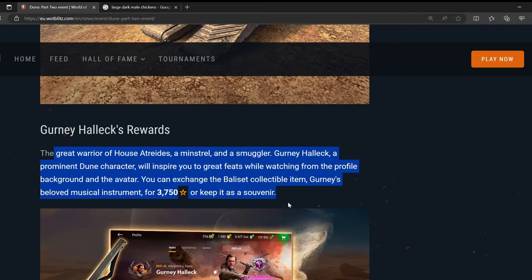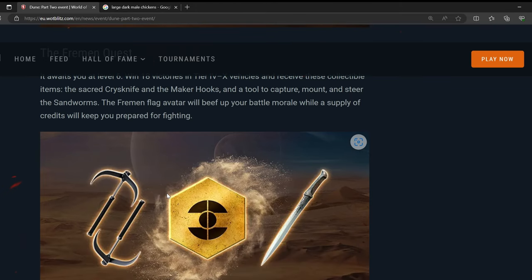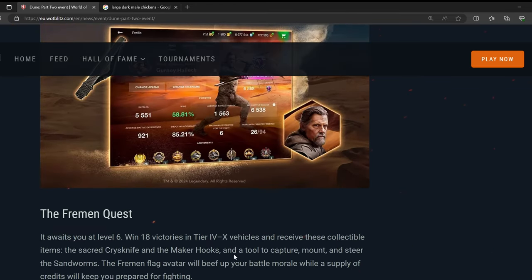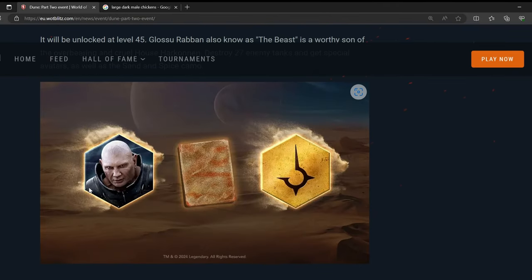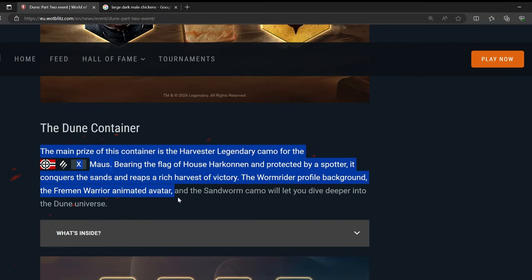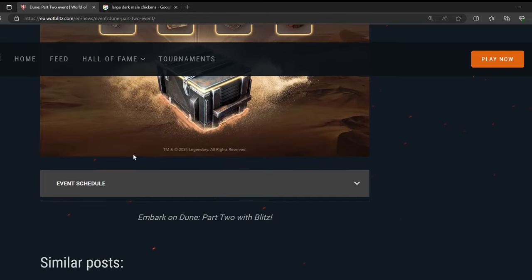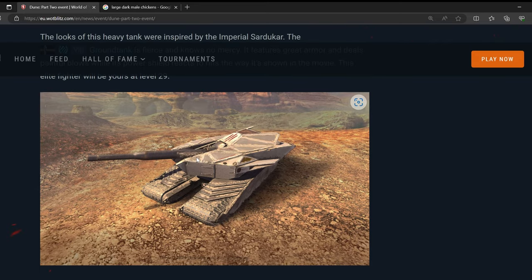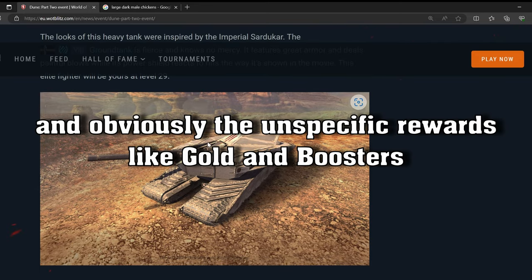You get pointless avatars that are worth precisely nothing, Dave Bautista's face, a camouflage, and a Dune container that also includes camouflages and avatars. So essentially the only prize that's actually desirable for anyone who doesn't care about Dune is the Groundtank itself.